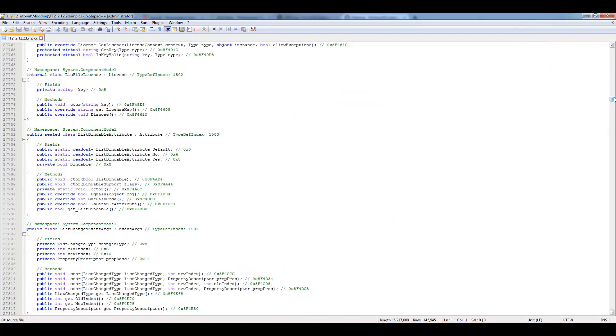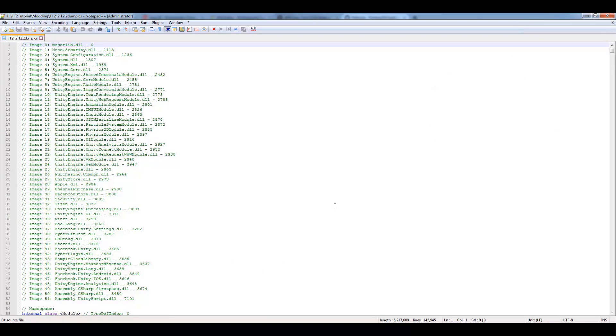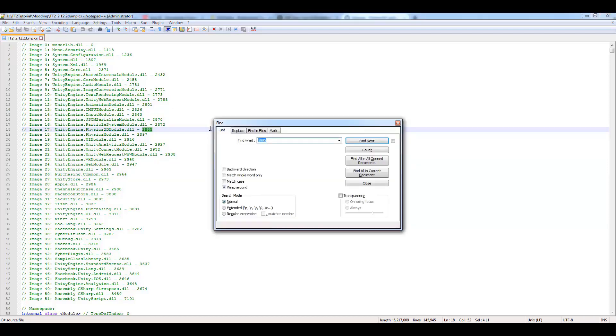Double-click the dump file and open it in Notepad++. You'll see a lot of content in there — that's fine. I'm not going to run through all of it. I'm basically going to give you the same rundown as what I had when I first learned this, which wasn't very much. All I knew was how to make a value 1, 2, true, or false.